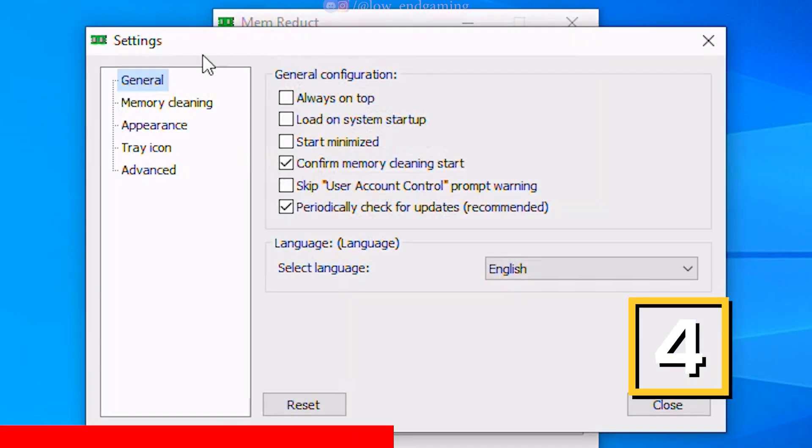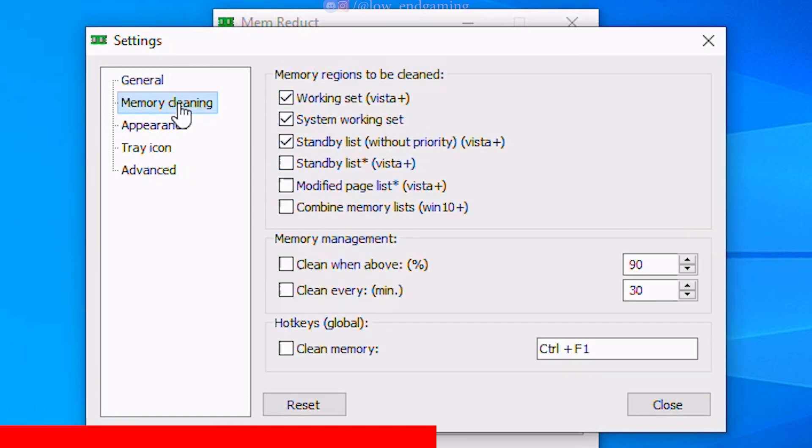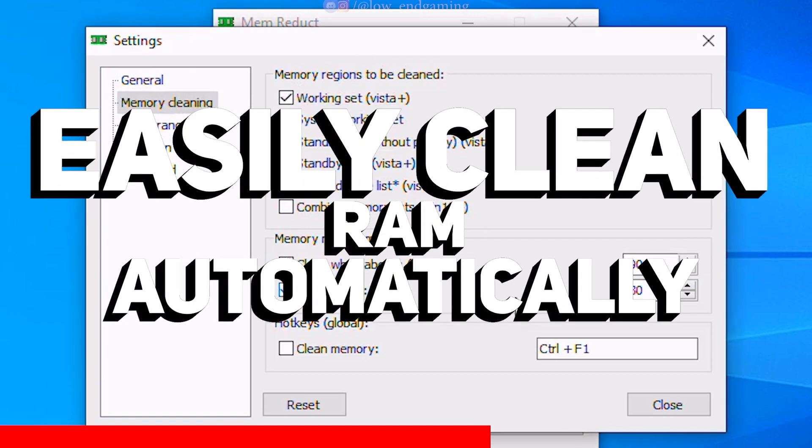Now install the Meme Reduct app and open it. Click on File and go to Settings, tick Always on Top and Load on System Startup. Go to Memory and tick these two options. This app will automatically clean up your RAM while you are gaming.